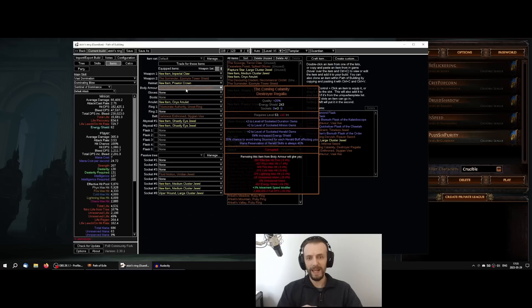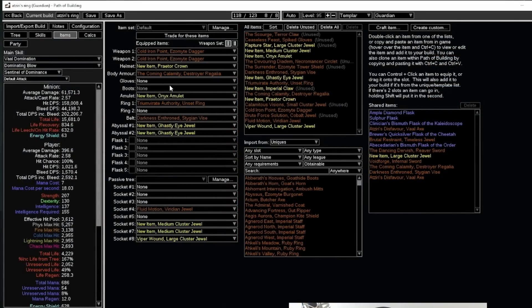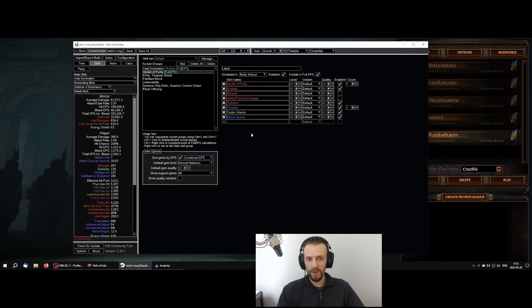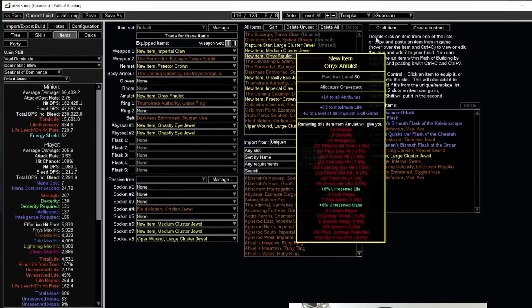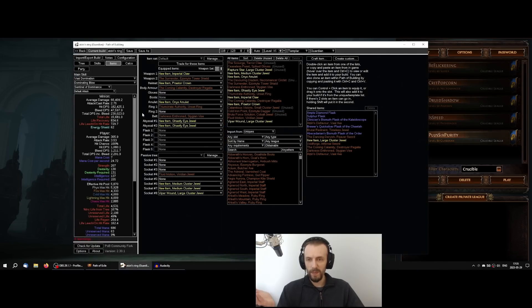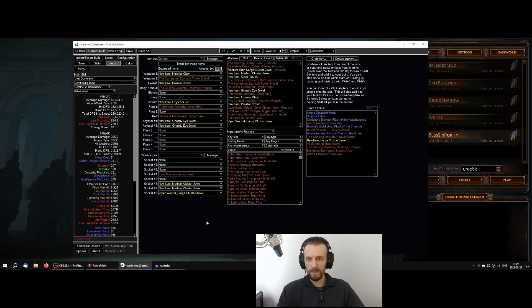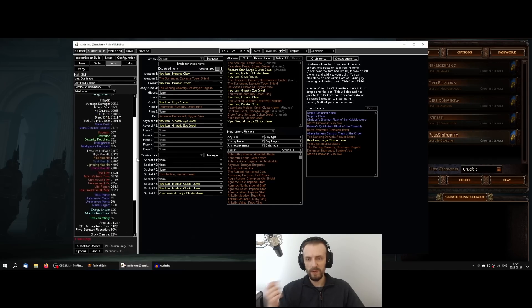I thought it would be cool to build a very high Held of Purity minion level — technically you could use dual Cold Iron Points and end up with level 35 Held of Purity minions. You could also use Empower for even higher level, but it doesn't scale well past level 30. This was using The Surrender shield for life sustain, and the class was Guardian. I quit this build at level 80 so it's not fully min-maxed, but I'll include a Path of Building import code in the description. I probably would not recommend this build — I imagine it wouldn't feel great in high tier maps.